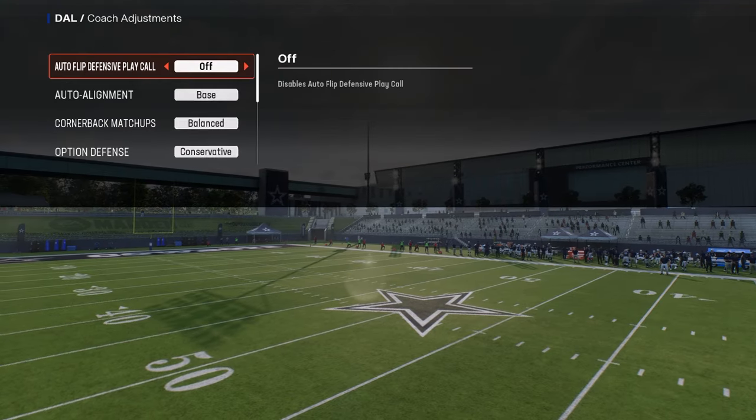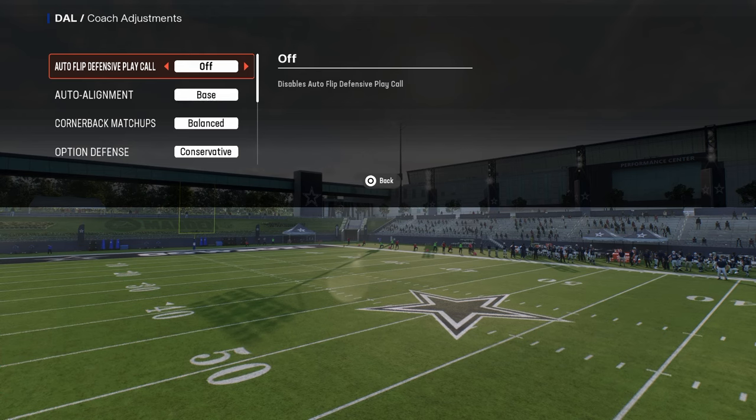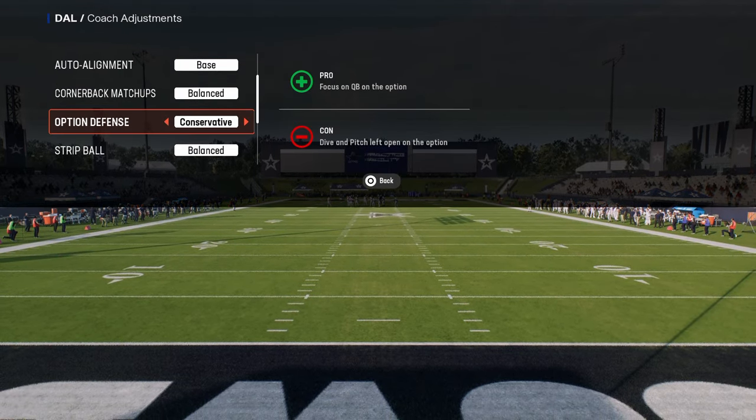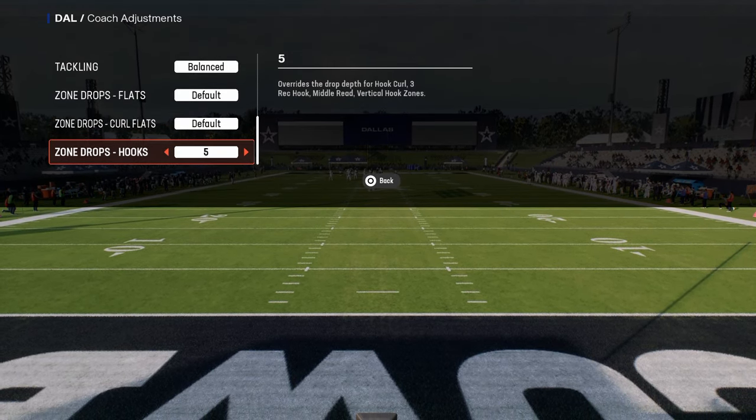In your coaching adjustments, these are the adjustments you should have for this defensive scheme: auto flip off, auto alignment base, option defense conservative, and this one is optional, but I do like hooks on five.